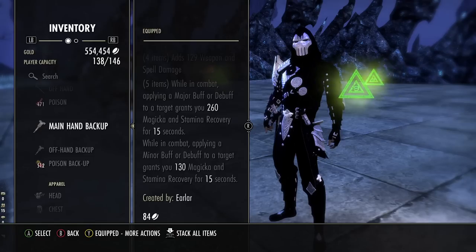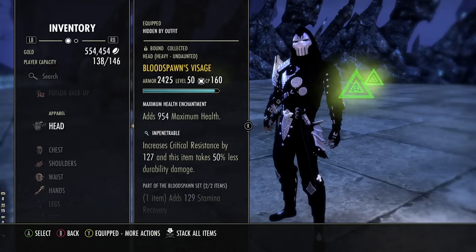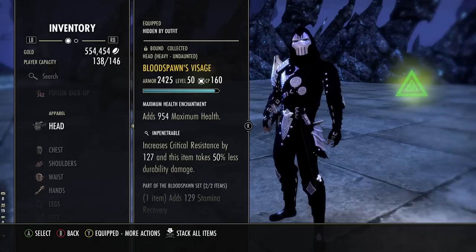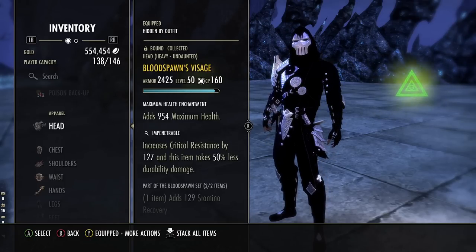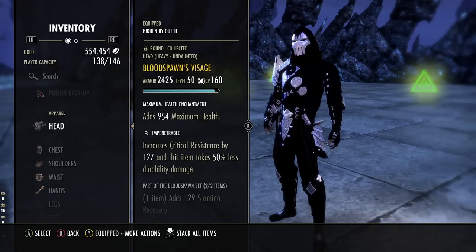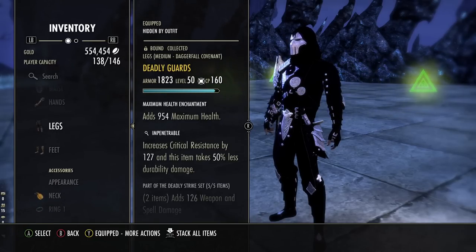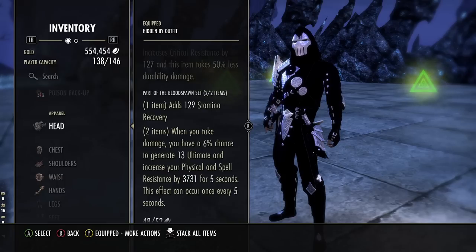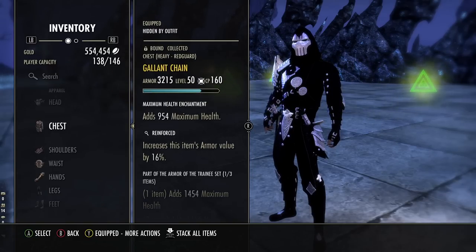We are casting Impervious Rune Ward for our tank ability, so you have to have a lot of recovery in order to spam that ward and keep up the pressure. For our monster set we are running Blood Spawn — that is very important to get as much ultimate regeneration as possible, because the idea is to pop your ultimates on your back bar and by the time it runs out you're almost at your next one. You only have a few seconds of downtime before you can pop them back to back — that's what makes this build so strong; you're constantly in your ultimate and you're just unkillable.